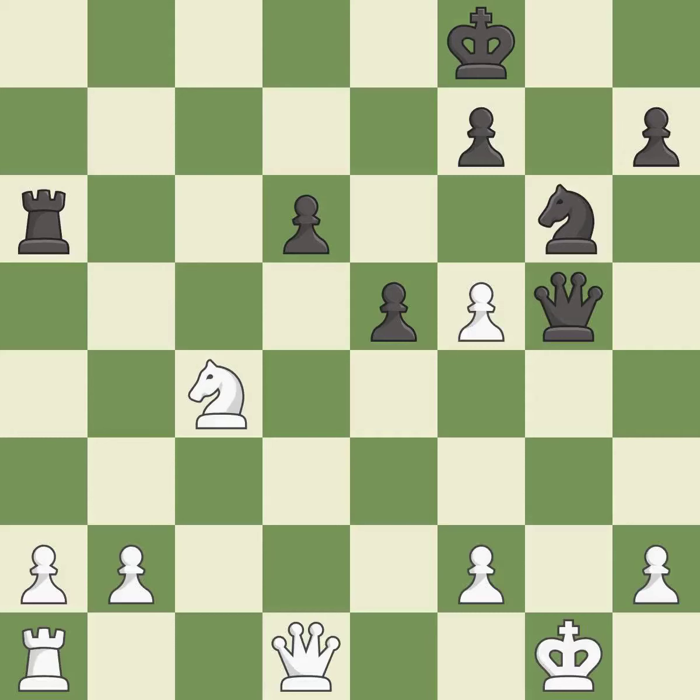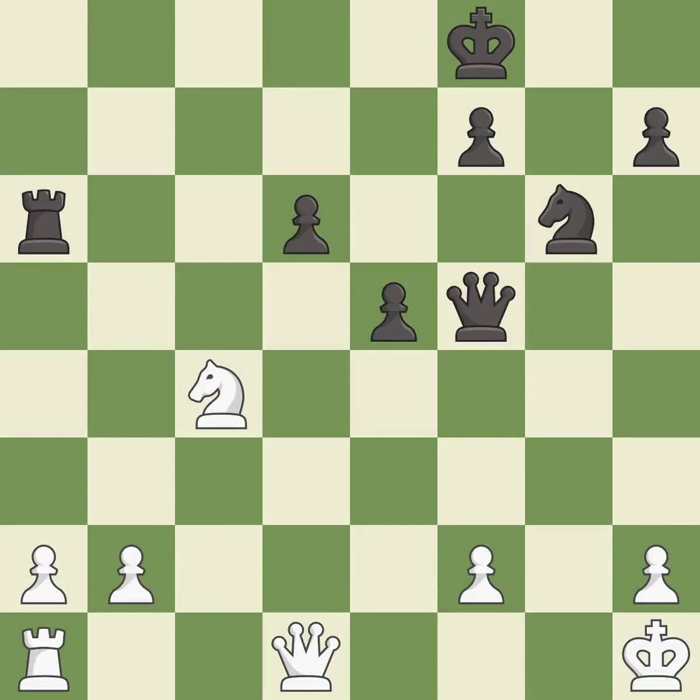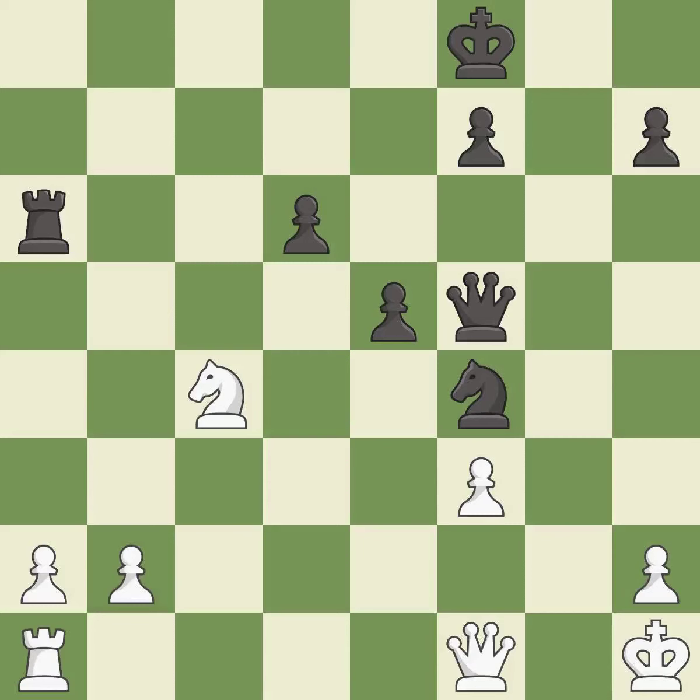This forks pieces by creating a simultaneous attack — it is excellent. This evades the check from the queen; this is the only move that works. This is an equal trade and the only good move. This overlooks an opportunity to threaten winning a queen — it is a mistake. This threatens to kick a knight. This permits the opponent to win a tempo by threatening a queen — it is a miss. This threatens to reveal an attack on a rook — it is an inaccuracy. The game is still close to equal, but black lost their advantage.